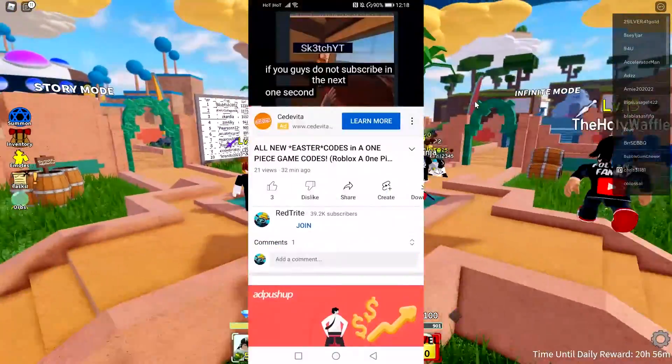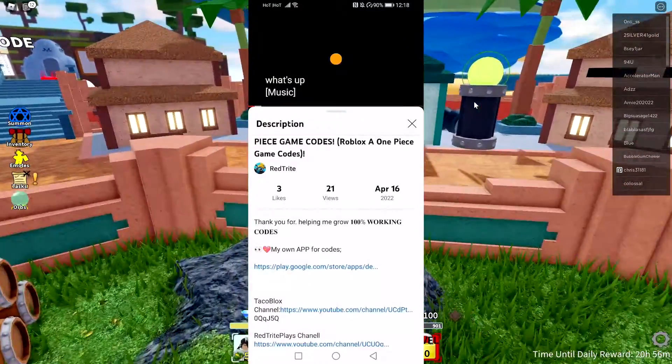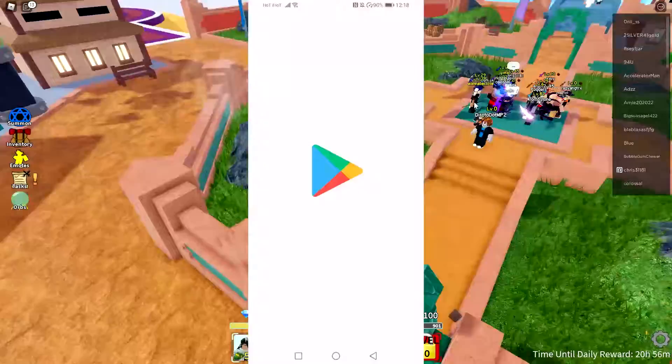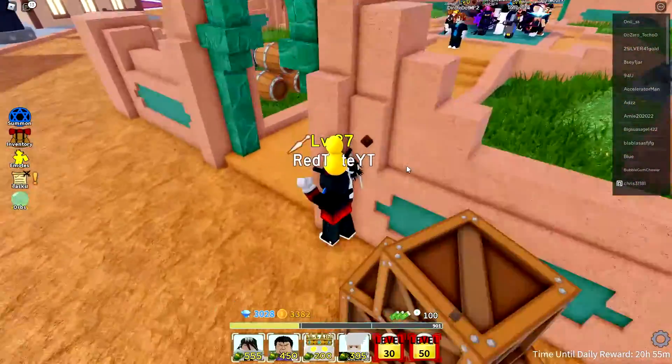I have an app that I created — you can actually download it from the Google Play Store right now if you want. You can get codes a bit faster than ever before. The link is up below from Google Play.